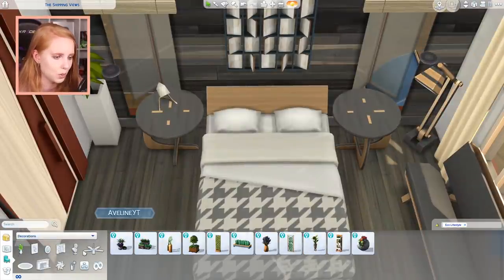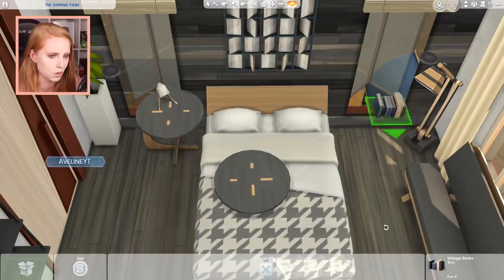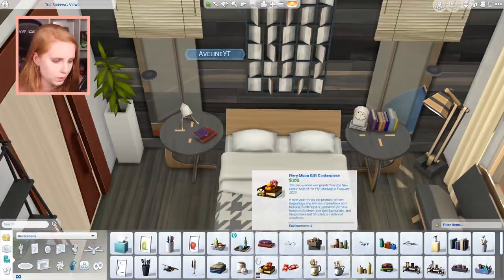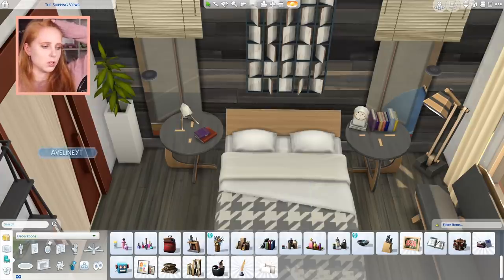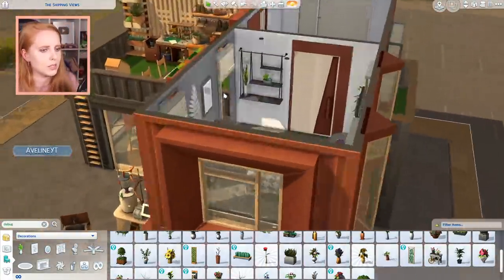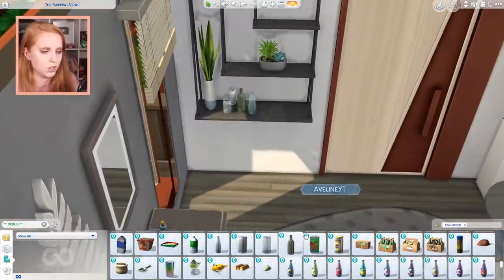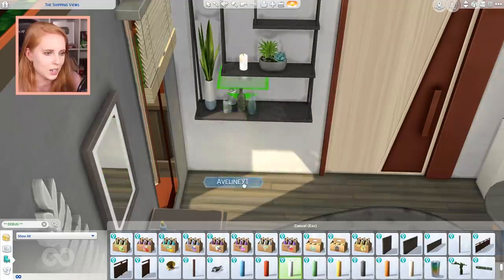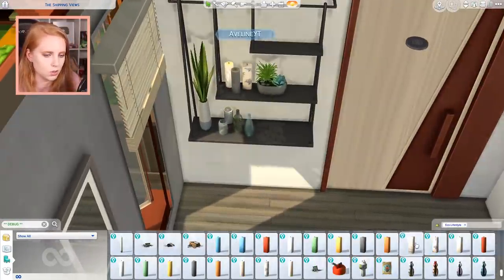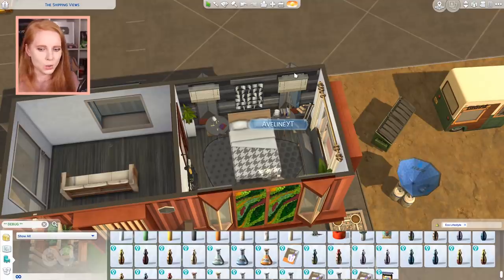We need bedside tables, a lamp, and possibly a plant in the corner. For decor I'm adding some books and an alarm clock on the bedside table. I'm placing candles on the shelving unit too — please don't float — yes, victory! A houndstooth candle — no wait, that's just a rose — and a yellow one just to add a little confusion. Bedroom is done, finito.